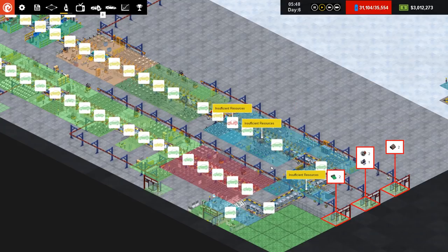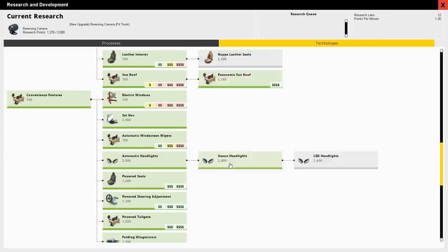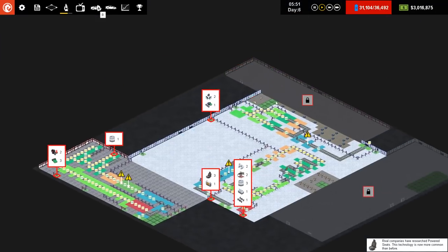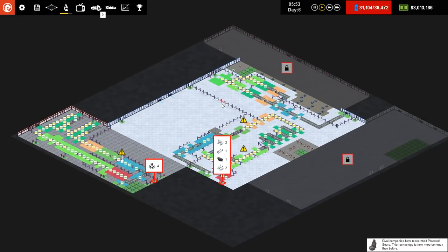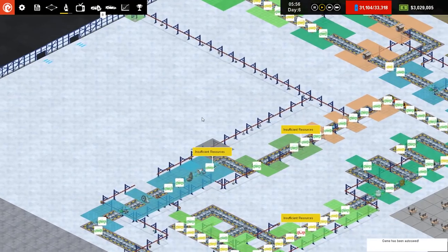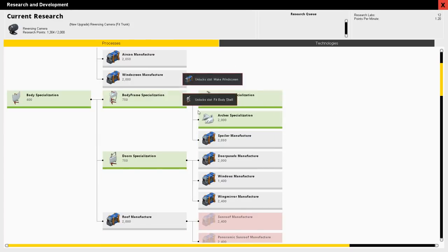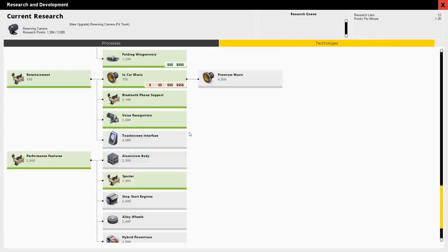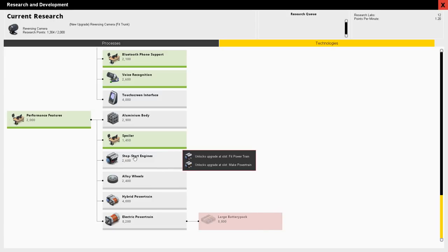This line can make almost everything in the game. The reason I'm not entirely convinced it's everything is that historically some things need to be manufactured on site. In this episode I want to get the hybrid powertrain and the electric powertrain, make a hybrid vehicle and an electric vehicle, and maybe stop-start engine as well.